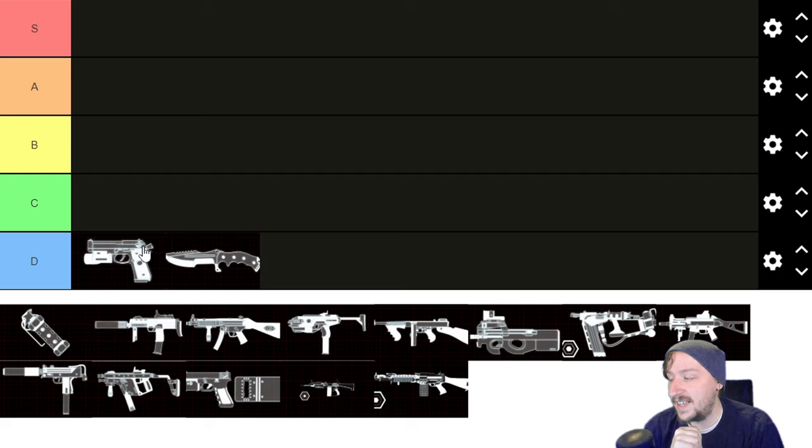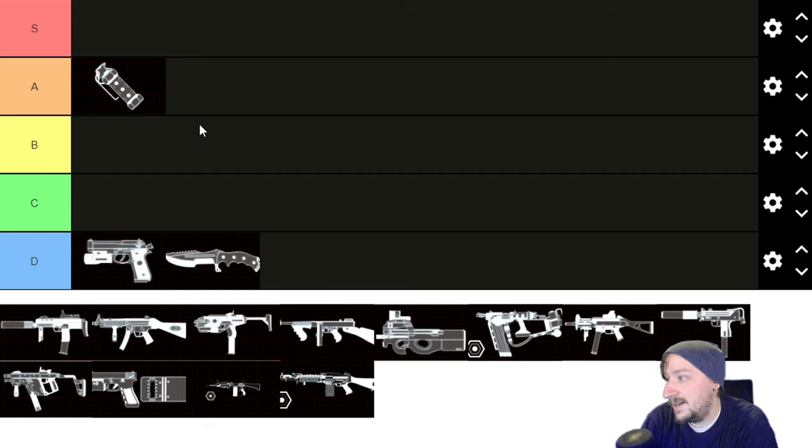Flashbang is one of the best grenades in the entire game. You can't hurt yourself with it, which is a huge plus — it's great for new players. It does a decent amount of damage to small enemies. You can kill crawlers and stalkers with it no problem, and it stuns all other enemies, including fleshpounds and scrakes. Even if it's a raging fleshpound, you can throw a flashbang at its feet and get up close and hit it in the head. Flashbang is probably A tier, only outclassed by the medic grenade and maybe the freezing grenade in terms of utility.